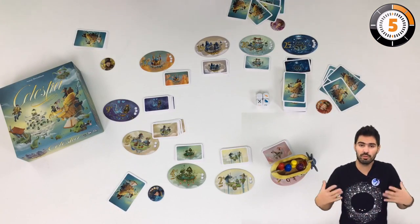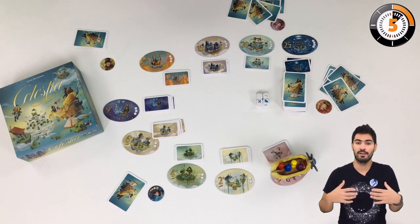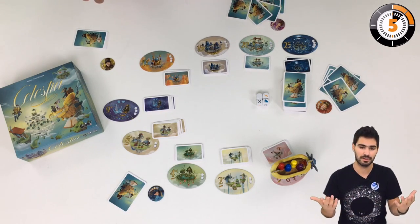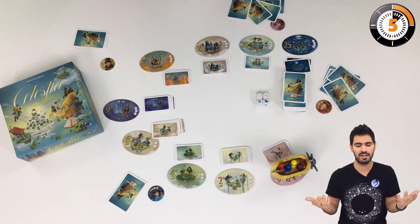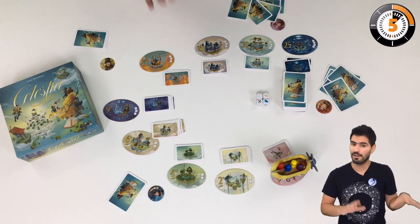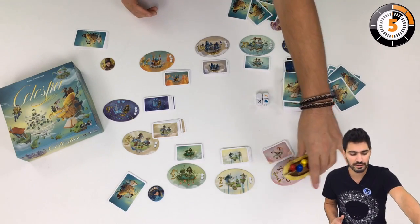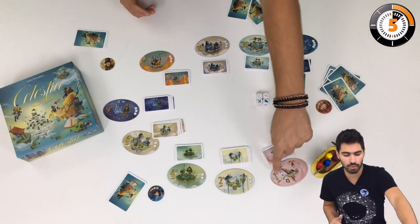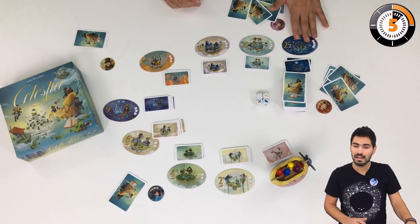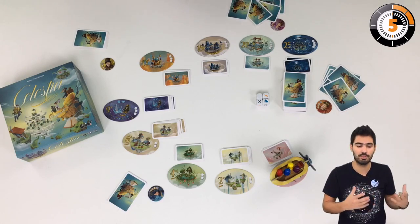In Celestia, we take on the roles of adventurers who want to gather the most treasure, and the one to reach 50 points worth of treasure wins the game. We are going to move around floating cities and gather treasures in them, and the treasures are not equal — the cities are not equal. We start in a lowly city that provides treasures worth one point or a bit more, and the last city provides 25 points per card, which is almost half the points you need to win the game.